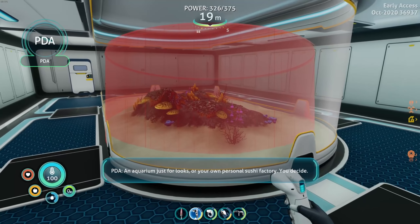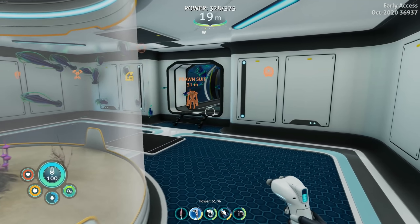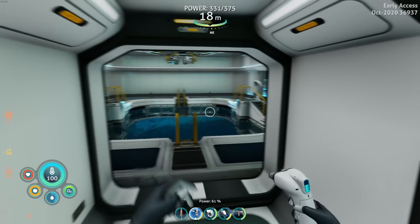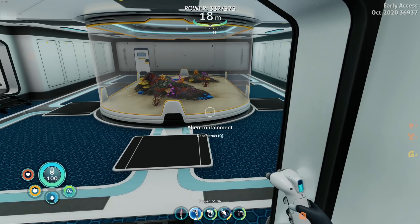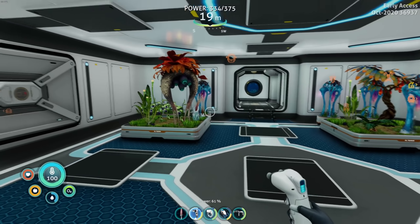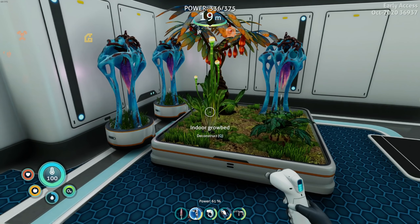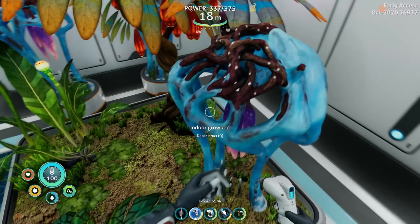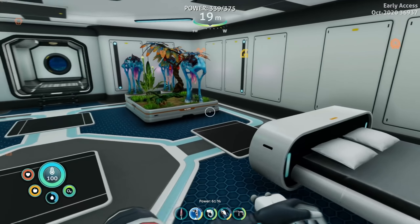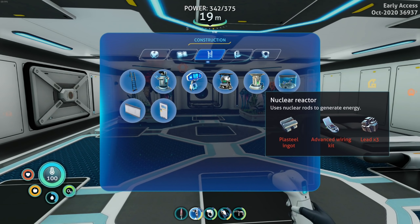An aquarium — your own personal sushi factory! I love it. How much titanium did I get? I got three. I was looking for titanium walls too. We also have a garden area over here — I'm gonna move some of this stuff to one side and make it accessible. I think I'll go with the plant pots instead of the big gardens because the big gardens are kind of hard to get to the stuff in the middle, whereas the plant pots you can spread them out nice and neat.